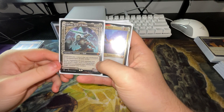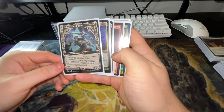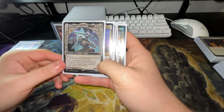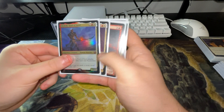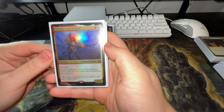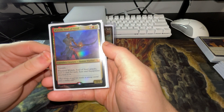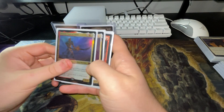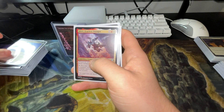We have Halvar, God of Battle — gives double strike, and at any combat you may attach target aura or equipment to another creature you control. We have Waylith the Steel — he has Trample and whenever he attacks, draw a card for each aura and equipment attached to it. So you could put equipment onto him instead of Gingerbrute and just swing out.